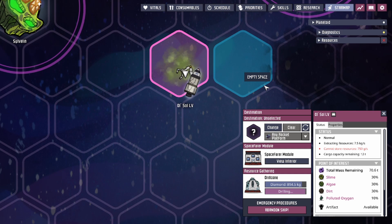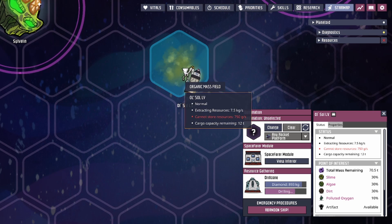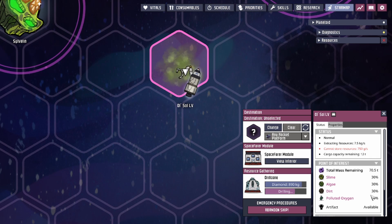That covers the drill cone rocket module and how to utilize it. If your drill cone isn't animating very often, the issue is likely a missing cargo module. If you can't store a resource you'll see a tooltip saying 'cannot store the resource' — for example, that 10% times 7.5 kg/s equals 750 grams per second being lost because we didn't bring a gas cargo for the polluted oxygen. If you have any questions leave a comment below, hope you enjoyed it, and don't forget to like and subscribe!